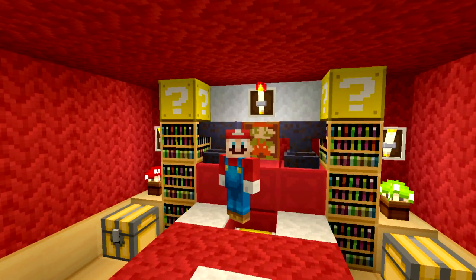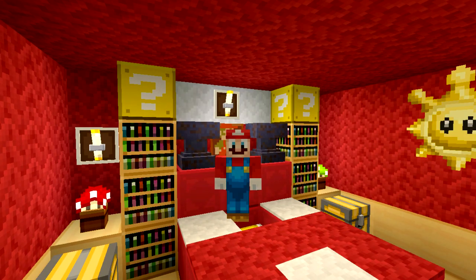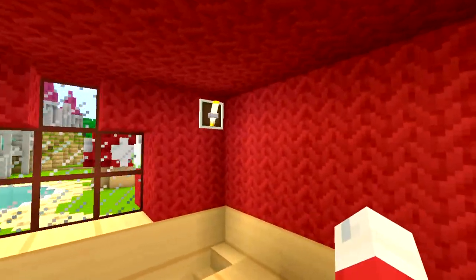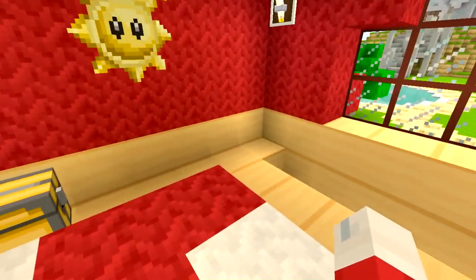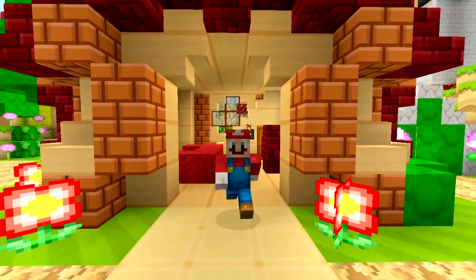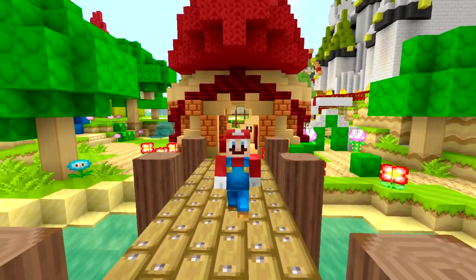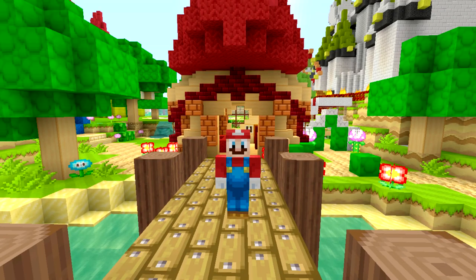Oh my goodness! What happened? The last thing I knew we were jumping through a portal to a certain tomb. But where are we now? It looks like we're inside some sort of house. What the? Where could I be? Is this my house? And is this Super Mario Adventures here on the Nintendo Switch edition of Minecraft?